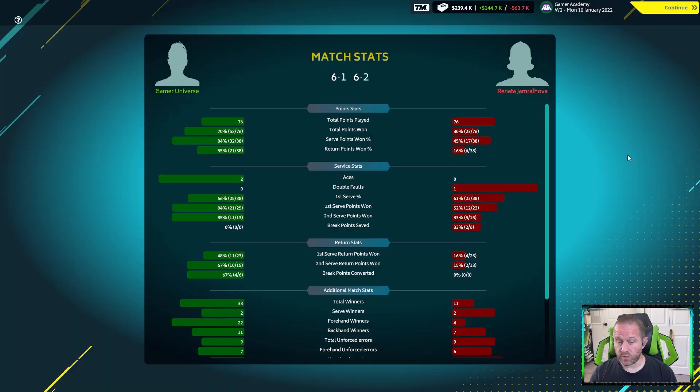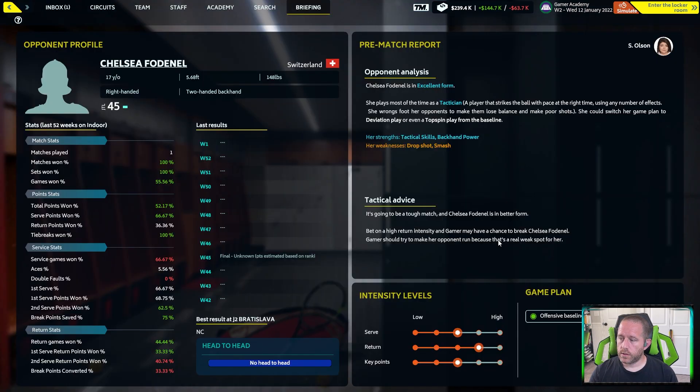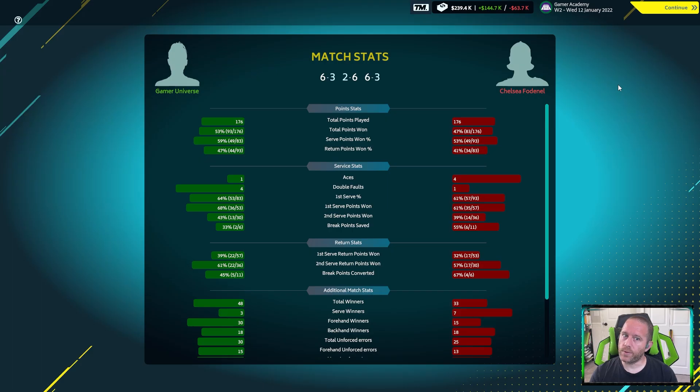That was a win — 61, 62. The tactics really showed: they only had 11 winners playing defensively while we had 33. Physical condition is top form, morale is happy, and Universe has jumped into the top 400 already. Next up is Fotonel, the number one seed, labeled as a tough match. We're not going to pull the upset here — a 17-year-old should beat us pretty comfortably. And we win 6-3, 2-6, 6-3.